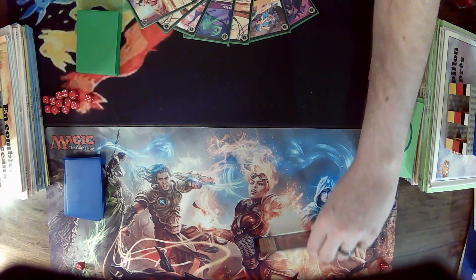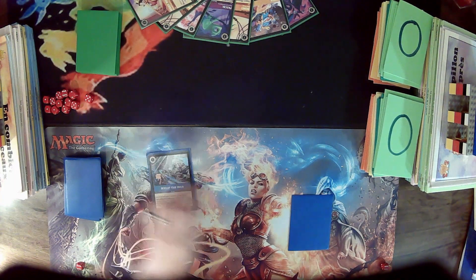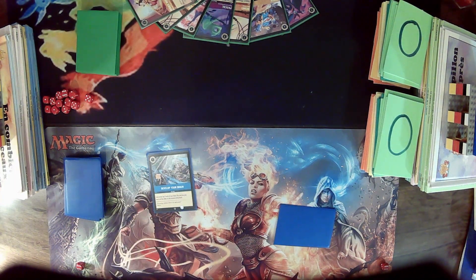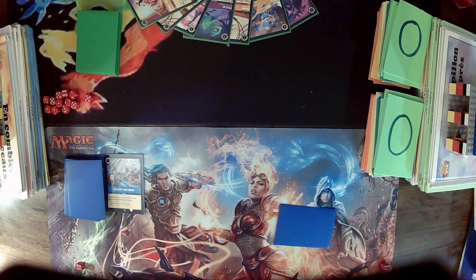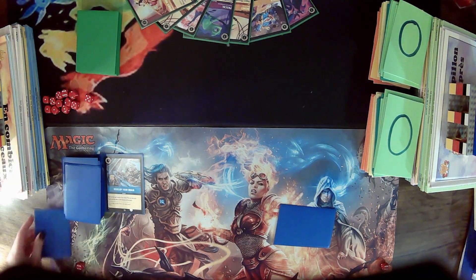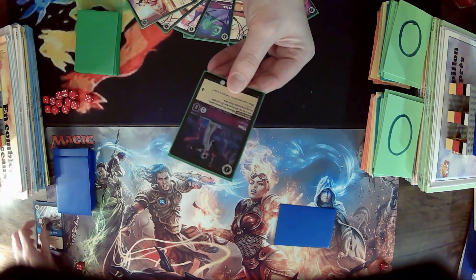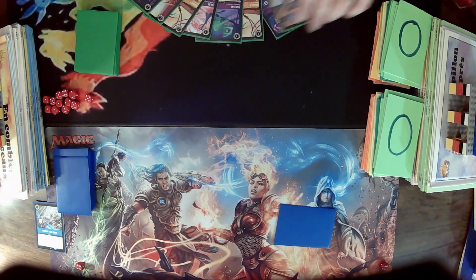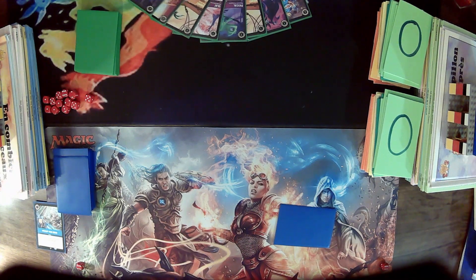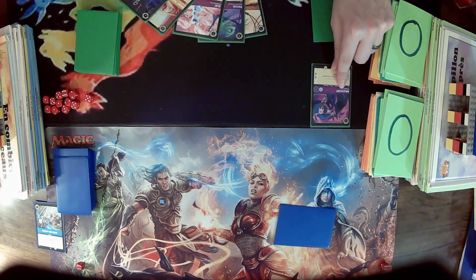Our opponent inks an Aladdin and uses it to develop her brain — we won't see what she draws as the cards are hidden. The turn shifts back to us and we draw an Isma. We want to keep that Stitch at all costs. Our opponent has no pressure, so we'll play an ink for our pool and tap it for Maleficent, then pass the turn.